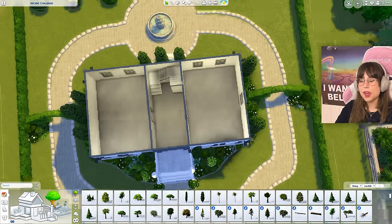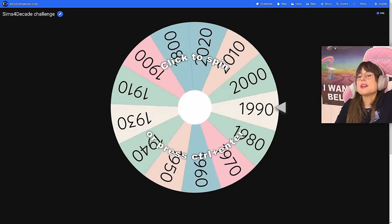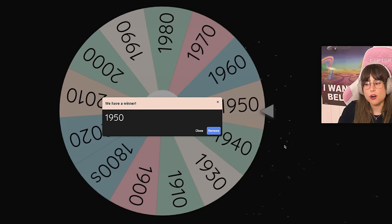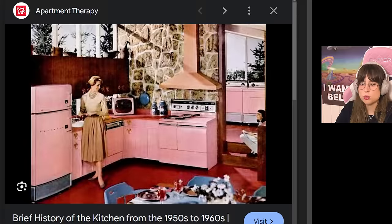I think I want to start with the kitchen slash dining room, so let's spin the wheel. The 1950s! That was what I was hoping for, because the 1950s kitchens — I mean, they're iconic, aren't they? This is too perfect. The pastel colors, the freaking kitchens. Oh my gosh, this is so cool!